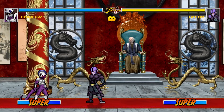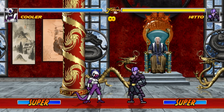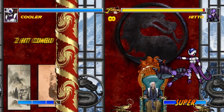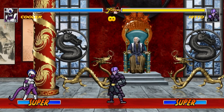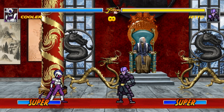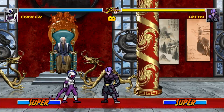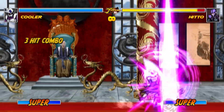The third special is a very fast grab-type special that launches you in the air at the end — hard to punish. The fourth special is another grab-type attack, meaning an attack followed by an animation. This one keeps Cooler on the ground and is easier to punish, making it the worst grab special to use out of the two.